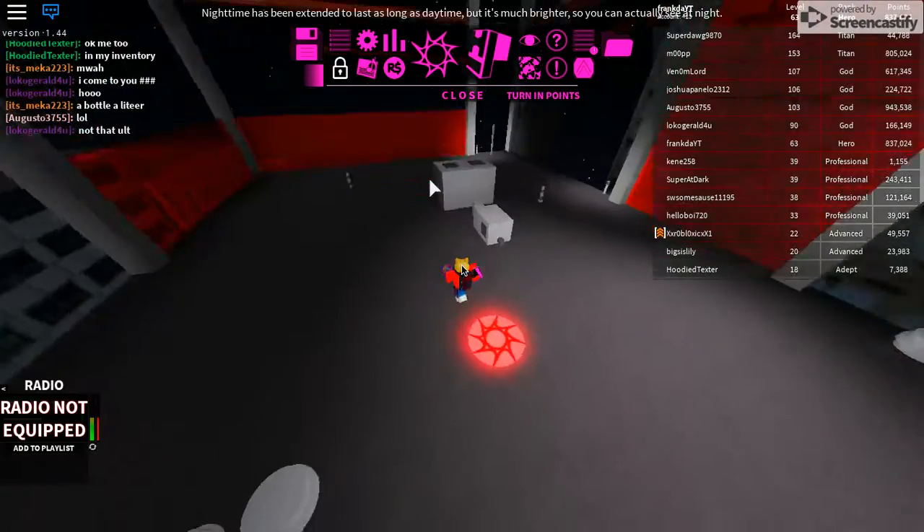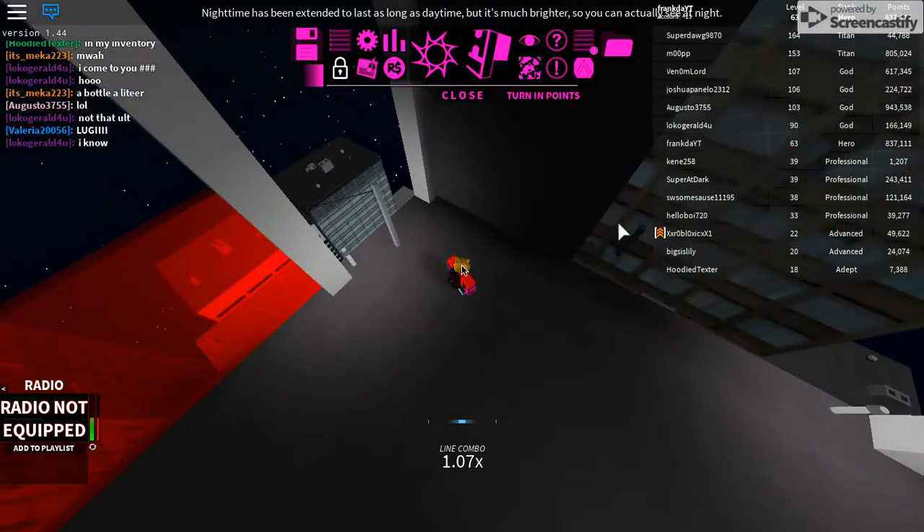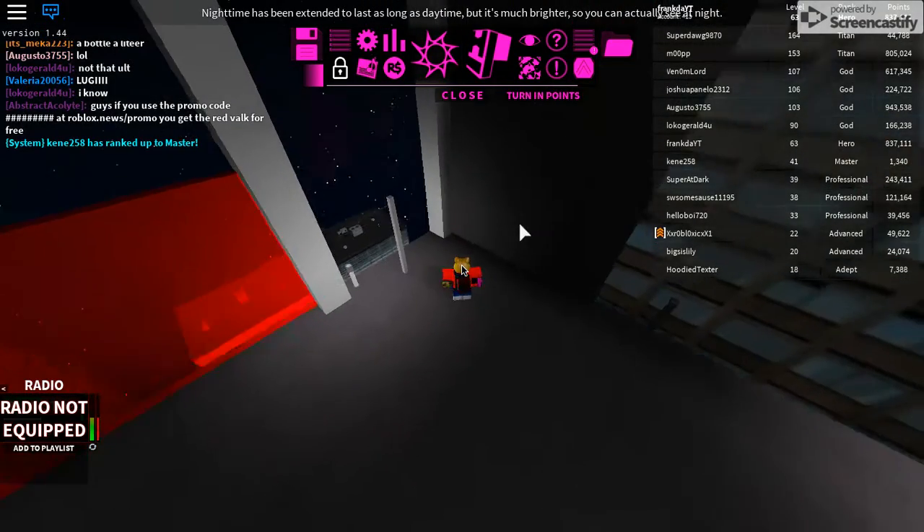So this is the red site, it's all the way on the far corner of the map. This is north and this is west, so the northwest side of the map.